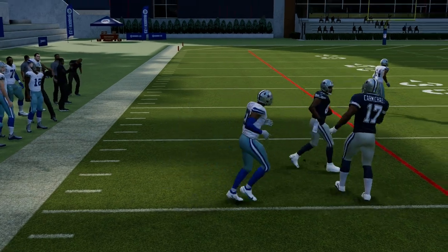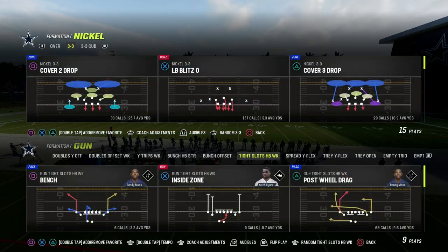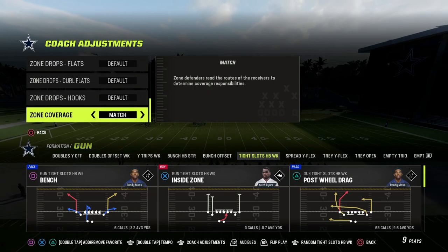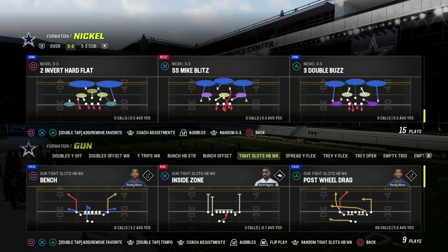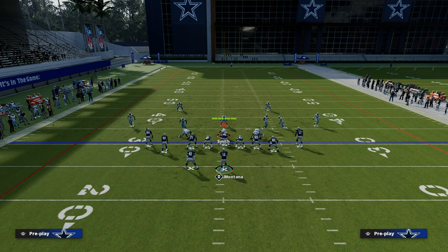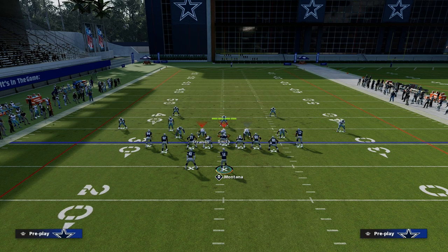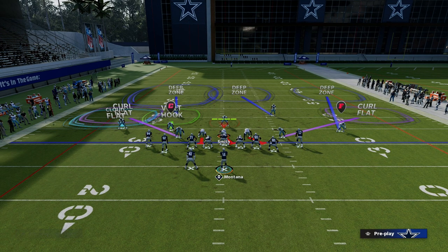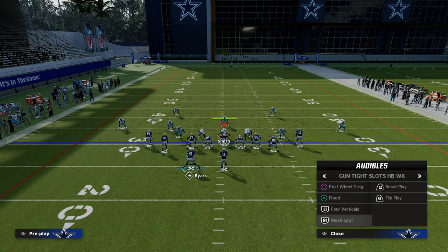One of the biggest things you have to understand is you have to ask yourself: what is the best way they can defend me — specifically your power play? Typically you're going to see a Cover 2 or Tampa 2 coverage, because it's going to be the most consistent way to defend the play Flood. With Tampa 2, you get a double flat and a roll coverage. To me, this is the best way to defend Flood. So what we can do off of this is find a good counter play that counters what they're trying to do.